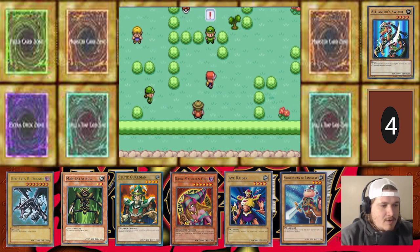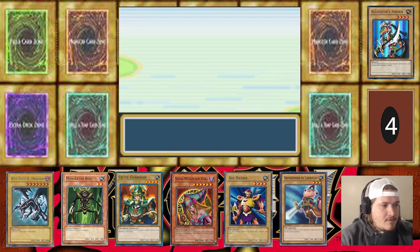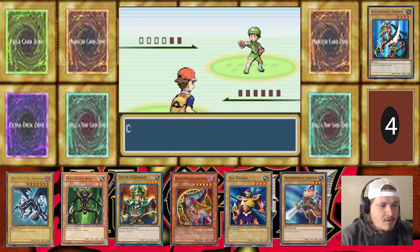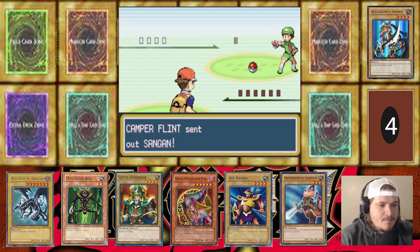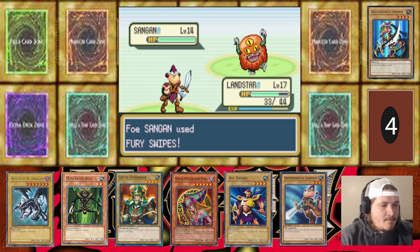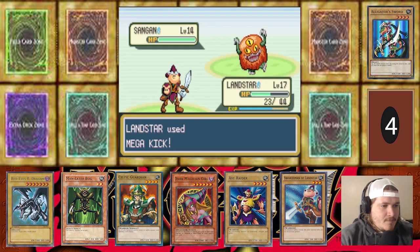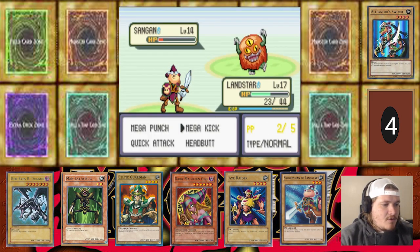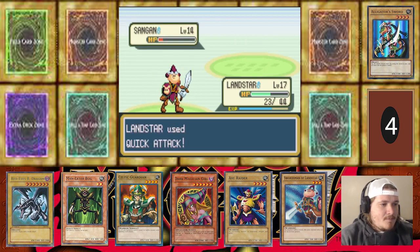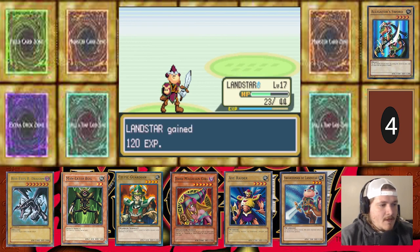Let's go down with this guy and get that item up there. We're very close to Bill's house — and then we can start thinking about taking on that Gym. Sandian — I'm not a big fan of Sandian. Hit two times, I'm actually terrified of that move. This knocked him out in one hit — almost. Nicely done, Landstar.